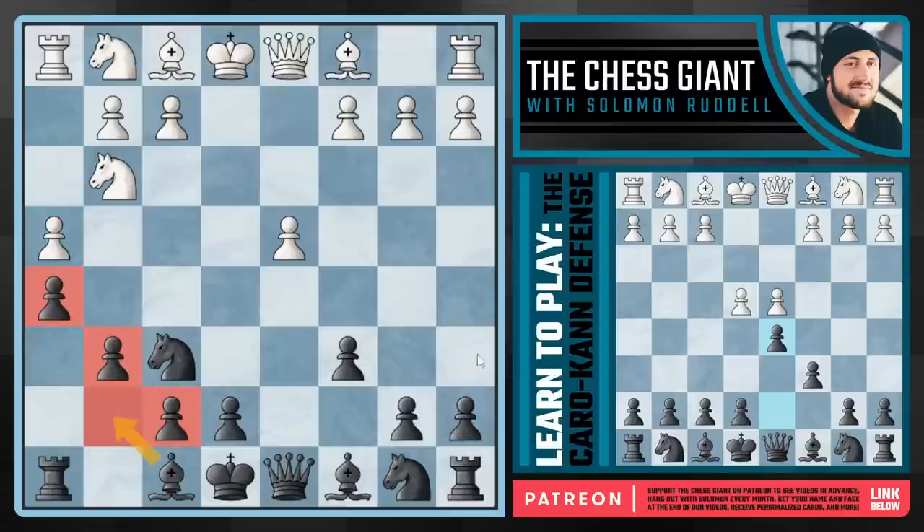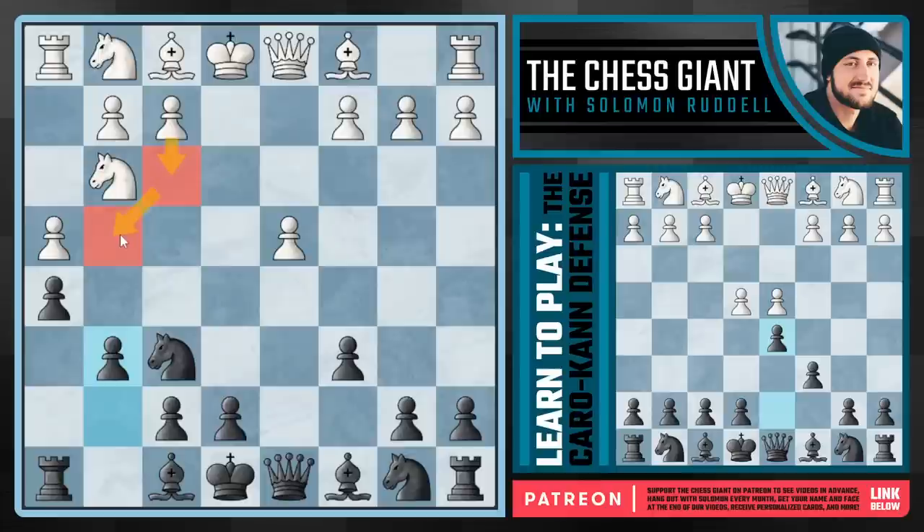Very solid structure here for black. Bishop g7 is on the way, and I like this position a lot more for black. The development is a lot more even, and on top of that we have a solid structure. We didn't really lose anything in the process and we gained some space. Yes, g5 is weak when we play h5 and g6, but g4 is currently a weakness for white. And if white ever plays f3 trying to solidify that square, all the dark squares become extremely weak on the kingside. Black has a lot to play for.